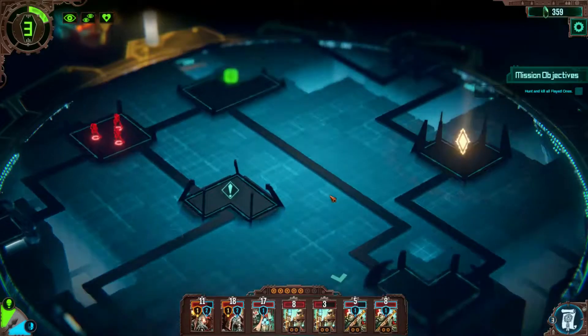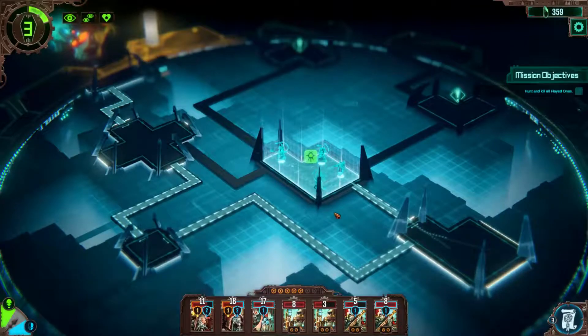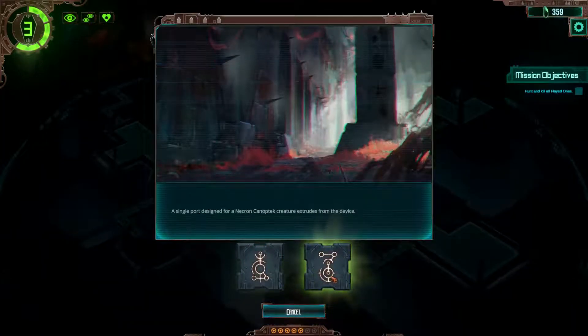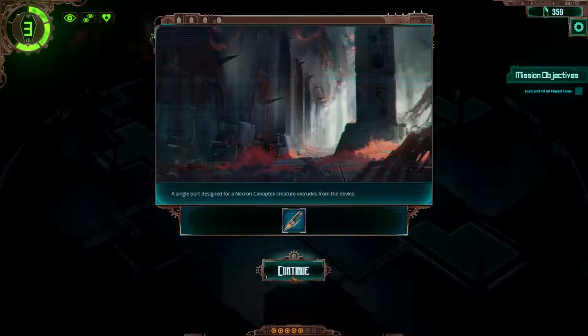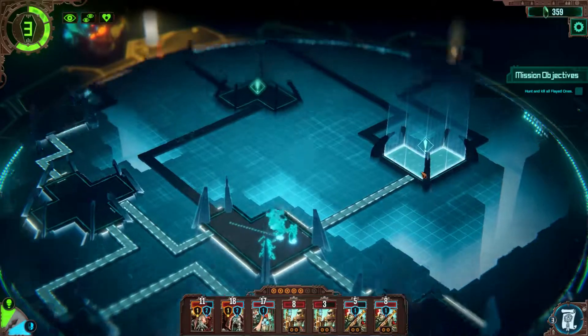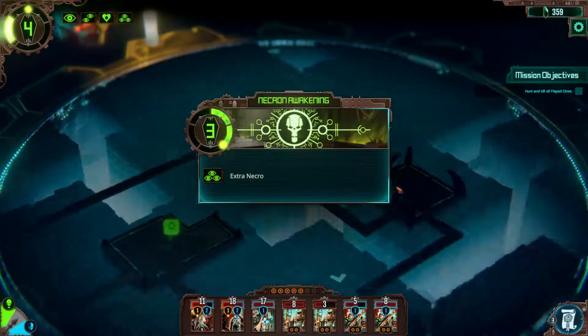It didn't actually work as I intended, but sometimes you just can't change that. So we have another glyph - I'll open it up. A single-target melee attack device is found. It extrudes on the device. We have found something nice: single target melee attack, knocks back the target by one tile, deals three physical damage. What is cool about the knockback is I should at least try to knock enemies out of or over a border.